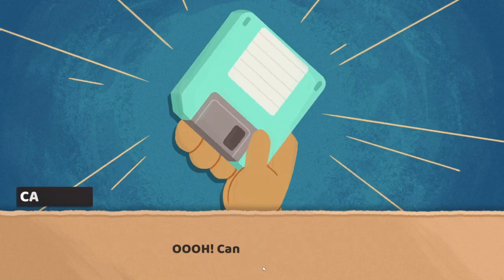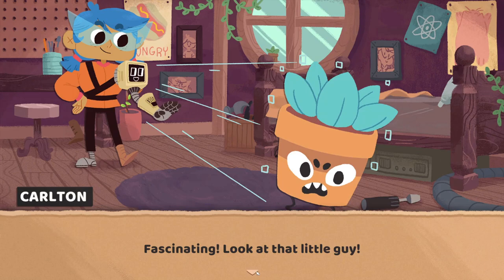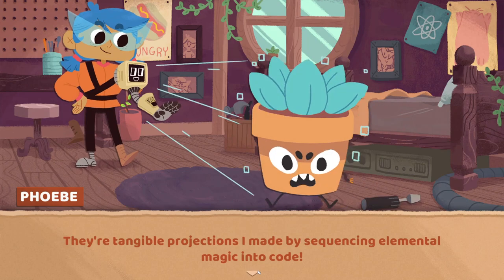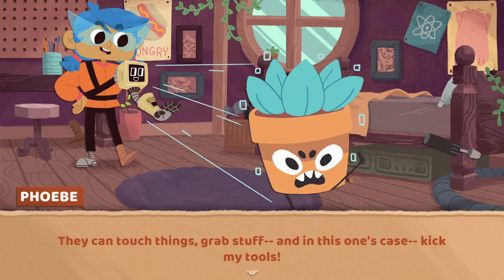They put a very special program on this one. Can we test it out? Sure can. Fascinating. Look at that little guy. I call them Floppy Nights. They're tangible projections I made by sequencing elemental magic into code. Wow, that sounds nuts. Grab stuff, and in this one's case, kick my tools.